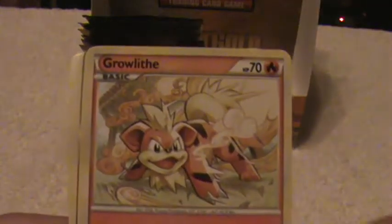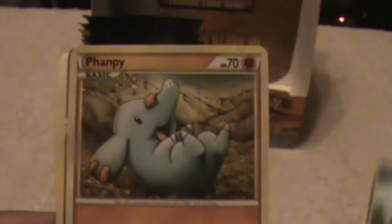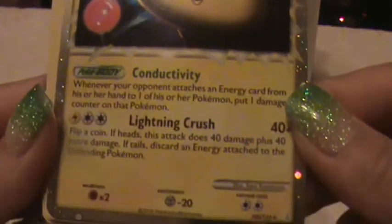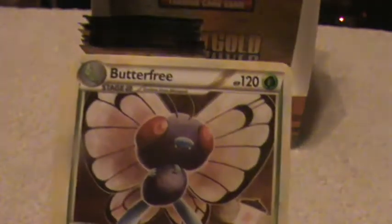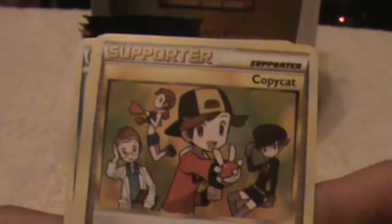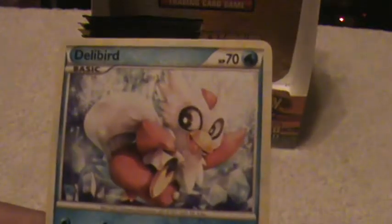Okay, here is a Spinarak, Koffing, Growlithe, Totodile, Banffy, and Ampharos Prime. Let's take a look at this — really nice. A Butterfree, Supporter, Dunsparce, and a Delibird.